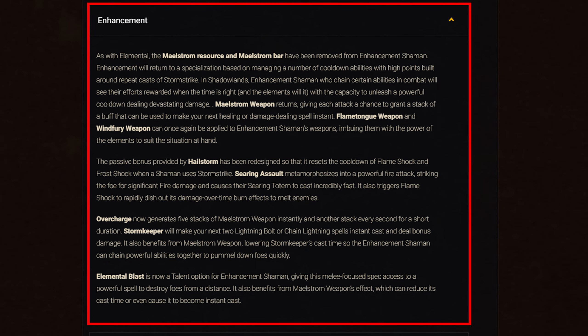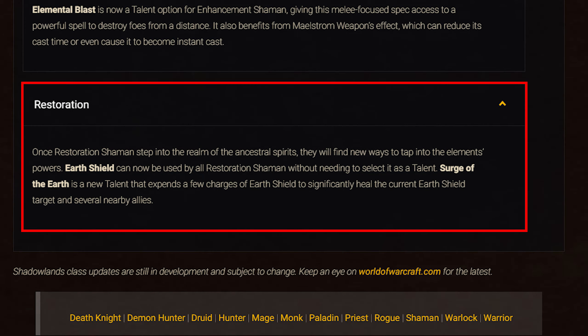For Enhancement: with Maelstrom removed, gameplay focuses on managing cooldowns built around repeated Storm Strike casts. Chain-casting certain abilities unlocks powerful cooldowns. Maelstrom Weapon returns, giving attacks a chance to grant a stacking buff making spells instant cast. Elemental Blast is a new talent providing a ranged attack option benefiting from Maelstrom Weapon. Hailstorm has been redesigned so Storm Strike resets Flameshock and Frost Shock cooldowns. Searing Assault is redesigned as a powerful fire attack causing Searing Totem and Flameshock to deal damage faster. Overcharge now generates 5 Maelstrom Weapon stacks instantly plus one per second for a short duration. Storm Keeper is redesigned to make the next two Lightning Bolt or Chain Lightning casts instant with bonus damage, benefiting from Maelstrom Weapon. For Restoration: Earth's Shield is now baseline, replaced by a new talent Surge of the Earth that expends Earth's Shield charges to heal the target and several nearby allies.